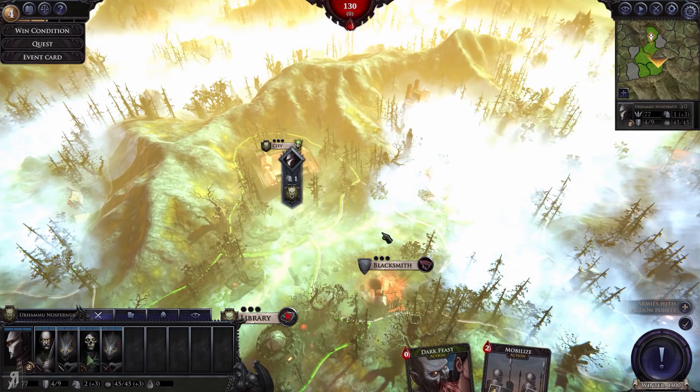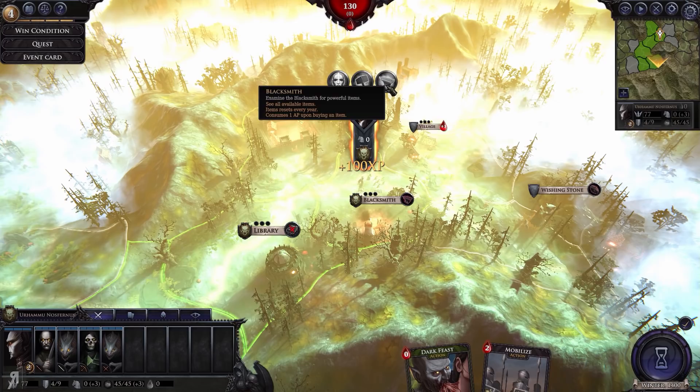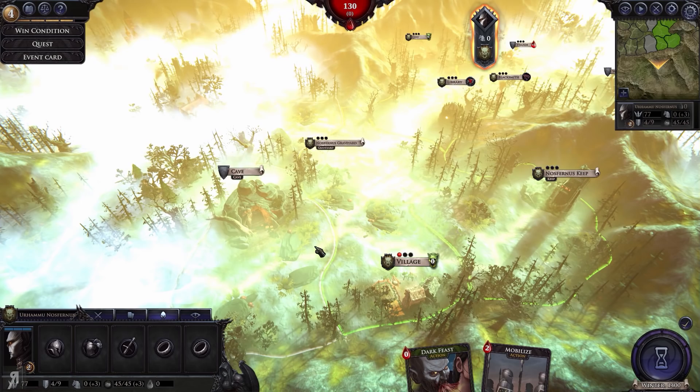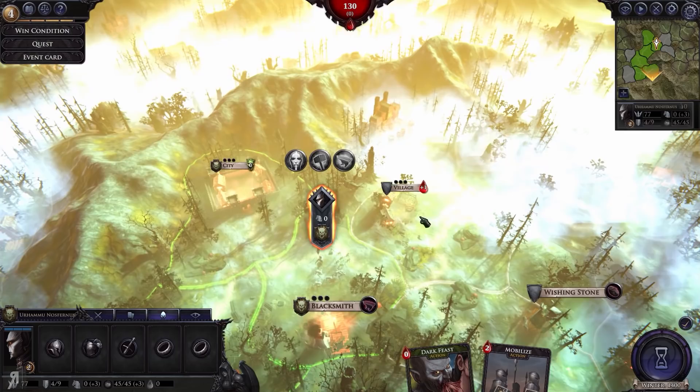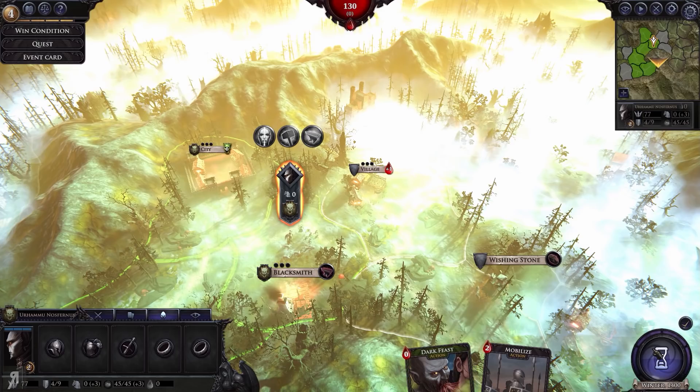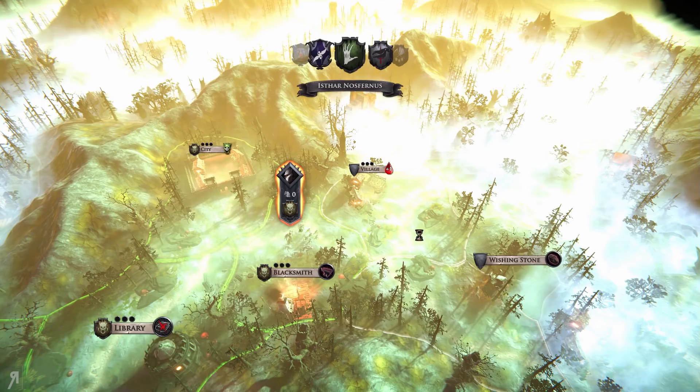At the blacksmith, you can get items for your hero — helm, chest, weapon, and two rings. You can equip your hero with various items that have magic effects, like increasing your ability to level your units up, making them better in combat, or getting more blood from feeding. It's super fun. We haven't even gotten into the battling yet but I feel like it's really, really fun.